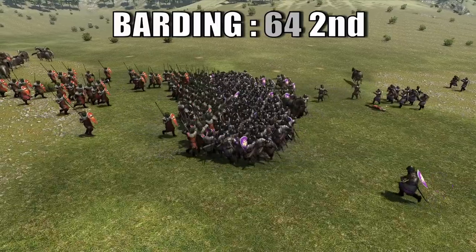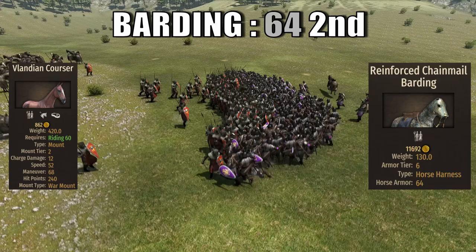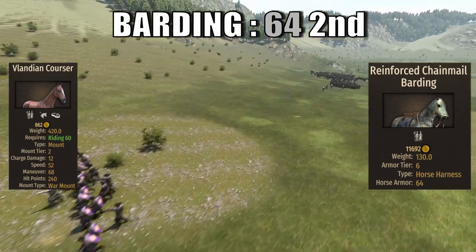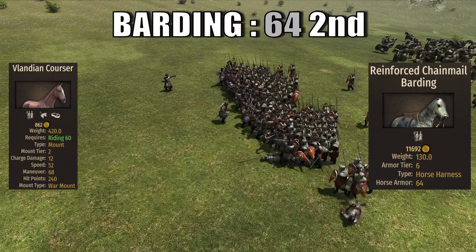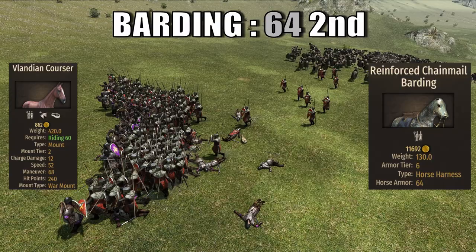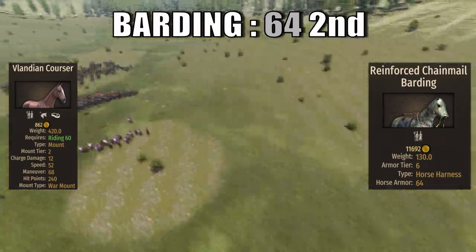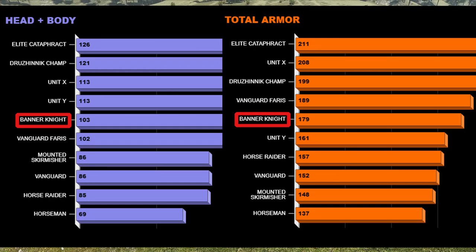When it comes to the horse and barding, the knight rides a Vlandian courser protected by a reinforced chainmail barding that brings 64 horse armor. The horse is quite balanced — nothing sticks out as a huge negative or positive — while the barding places the Banner Knights in 2nd place. When considering head plus body, the knights rank 4th with a value of 103, and they keep the same position when considering all armor types.